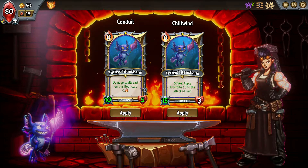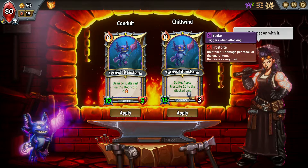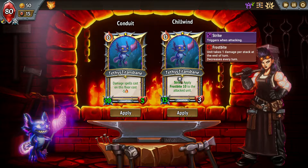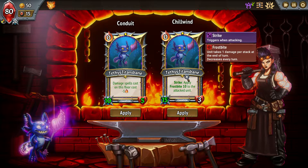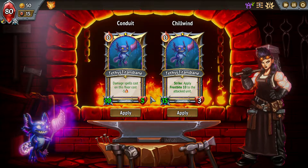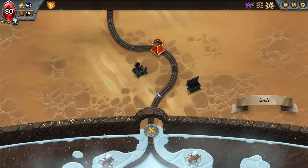Damage spells on this floor cost one less, or whenever it strikes it deals 10 Frostbite to the attacked unit. Frostbite stacks up like poison so that's actually a decent amount of damage. I'm pretty tempted by the Frostbite option despite saying I'd focus on spells — I don't think minus one cost to spells is that noticeable, so I'll go this route.